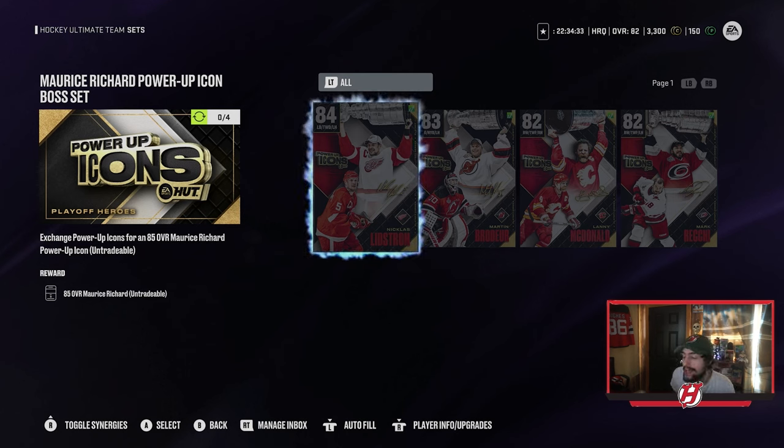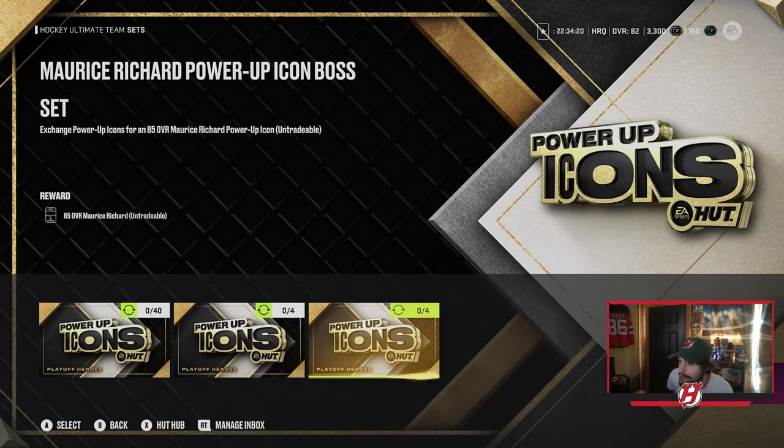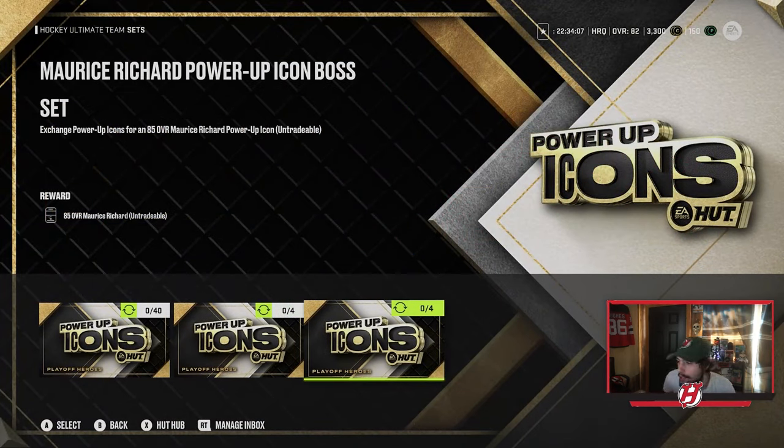I'm not sure if there's a cooldown on trading in gold players, but realistically it's a much more clear path to getting these players. Once you trade in all those gold players, you get those four cards rated 84, 83, 82, and 82. That is how you do it for Messier and for Rashard. It'll be a similar thing for the other sets.